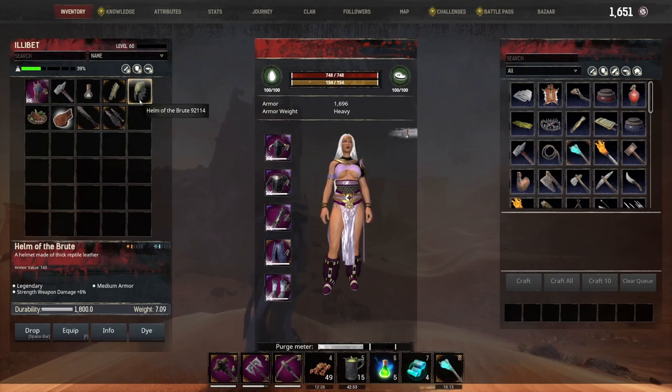You get the helm of the brute, which does some strength damage and is some medium armor, which is pretty decent. And the gauntlets of the brute, which give extra stamina — again, same as the helm of the brute, pretty decent if you like medium armor.